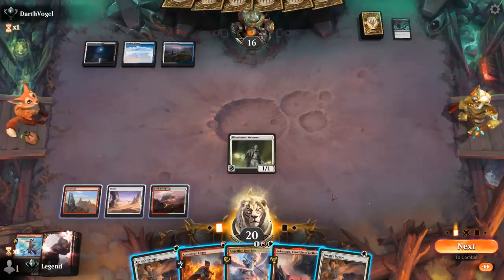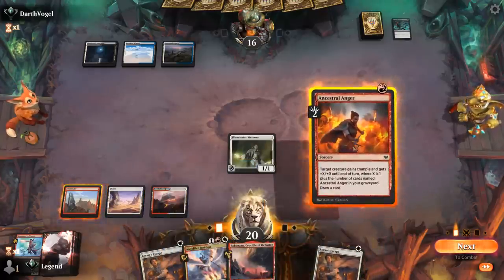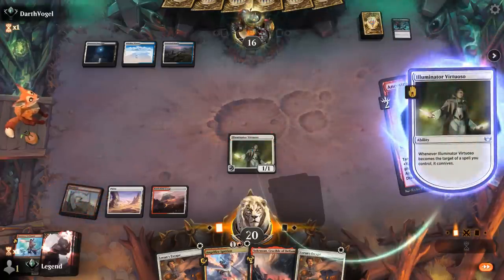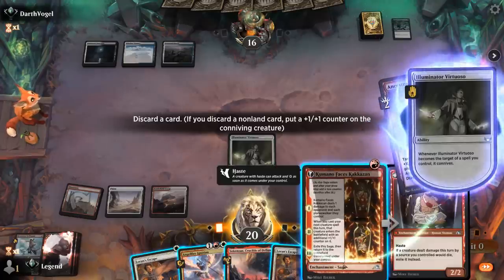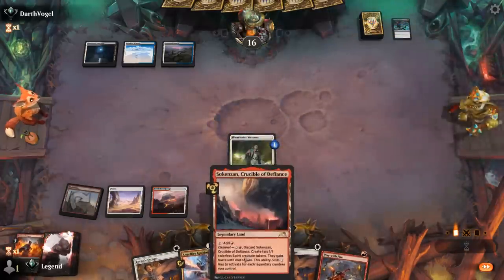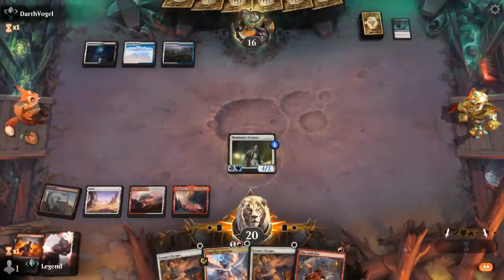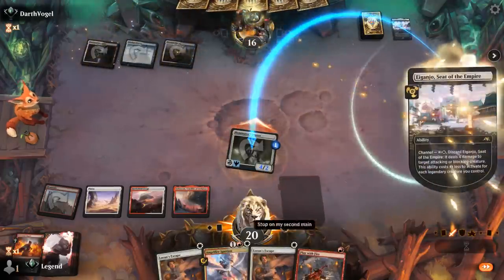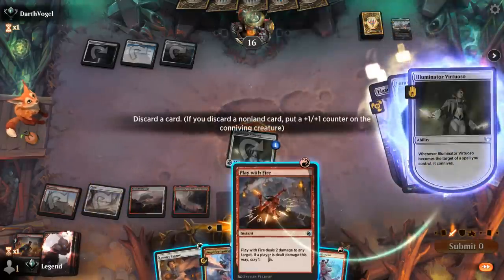Double escape now. I'm tempted to Ancestral Anger over Ignition — wait until we can keep up double escape in case our opponent has multiple spot removal spells. Could also consider discarding Ignition or Kumano to Connive for value. I think I'm okay playing out Crucible instead of channeling it, and then hit for eight — this is a pretty fast clock. We can protect with an Escape, discard Play with Fire, hang on to Swiftspear.